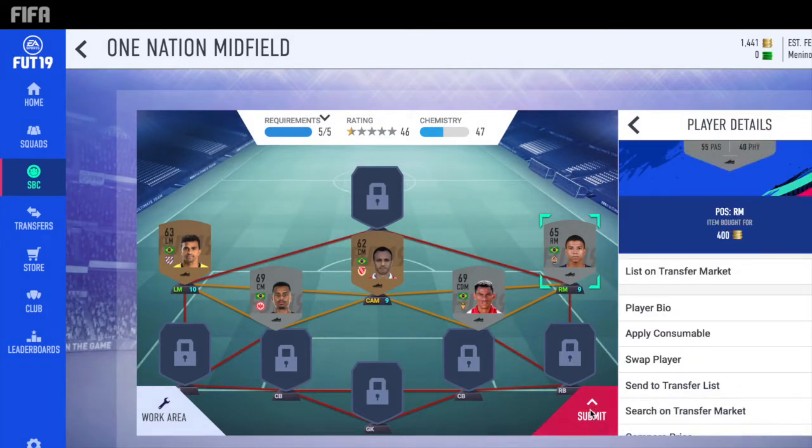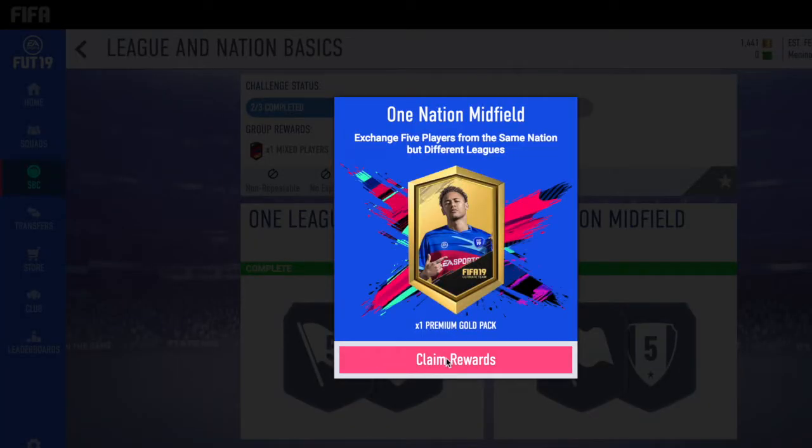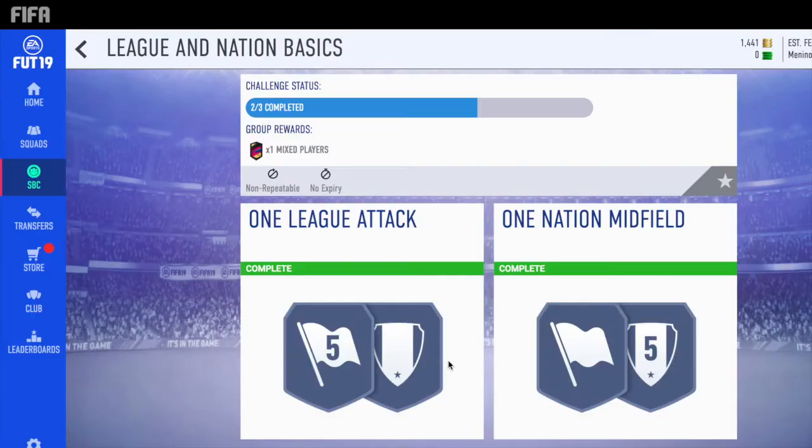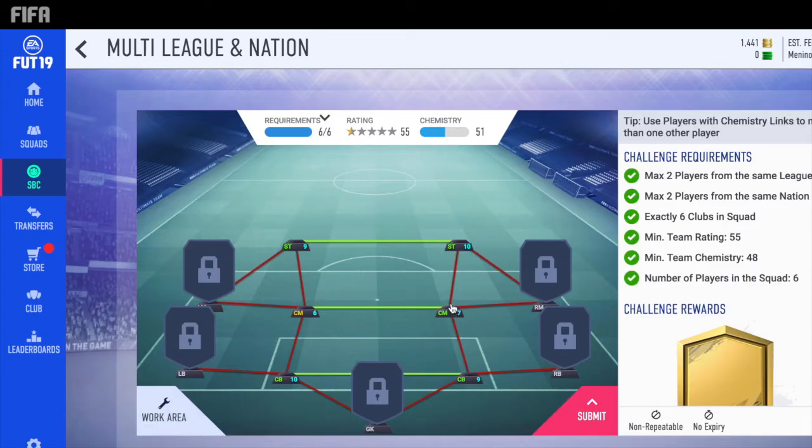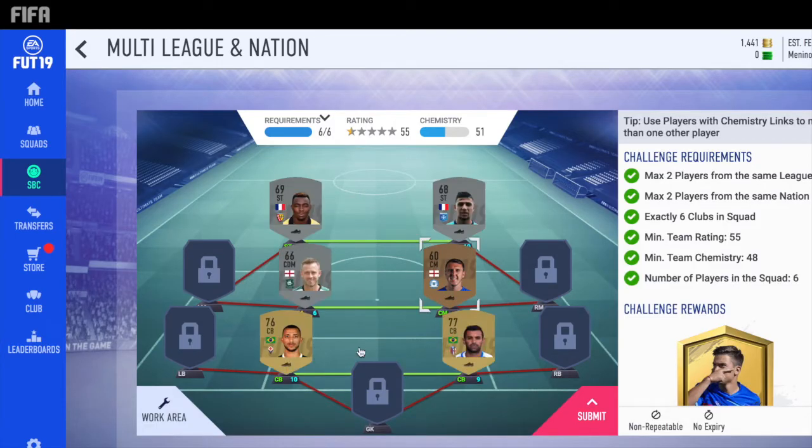So even if I get the exact same amount of players back from the SBCs as the amount I put in, I'm spending a little bit less on the players that I'm buying as opposed to the ones I'm selling. As you'll see at the end of this video, just doing these SBCs is the quickest way to get started. I recommend you guys doing that - it's just a lot easier to do than to sit in the market and trade constantly.